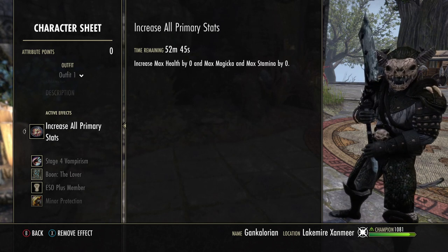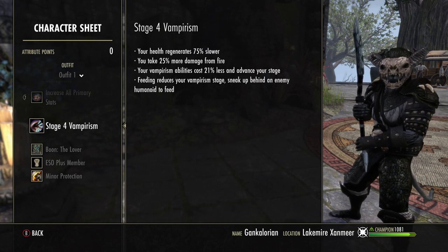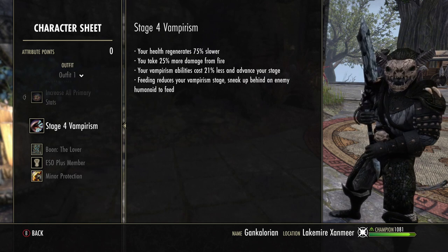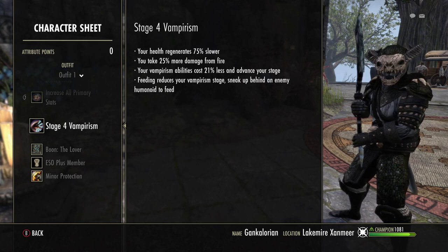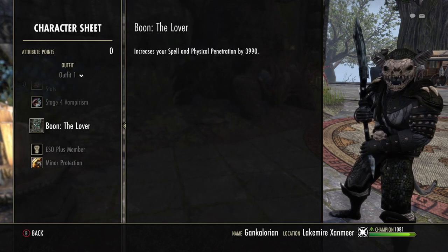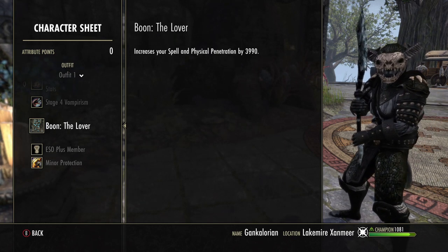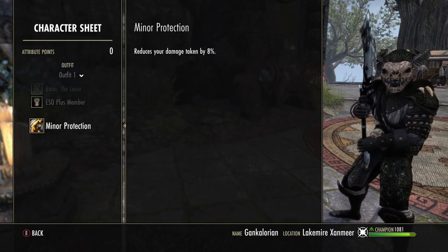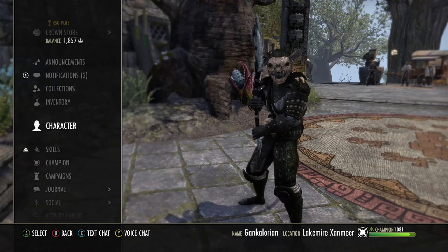I'm running stage 4 vampirism, mainly for the Dark Stalker passive. I'm using the Lover Mundus with mostly all Divines — ideally all Divines so you get as much penetration as possible. I'm also getting minor protection from the Temporal Guard ability. Here are the stats buffed.